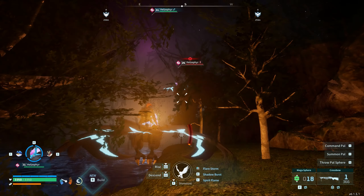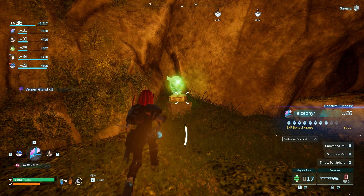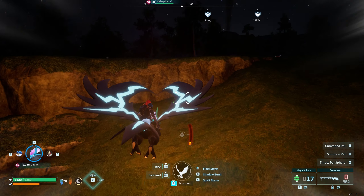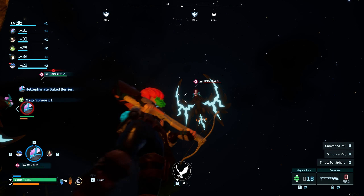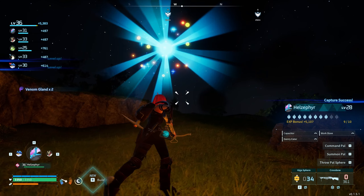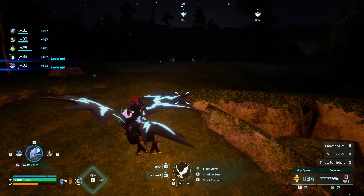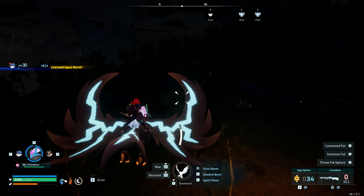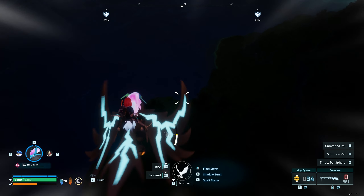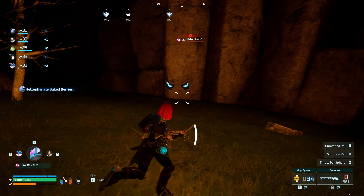Oh god, they're everywhere — and it's turned on me. I'll have to catch it. Let's see what kind of stats it has — earthquake resistant, not setting my world on fire. I'll have to go get this pal sphere. Getting really lucky with the catch rates. Capacitor, work slave, dainty eater — I really want speed on these guys, that's what I really want and I haven't been able to find one yet. There's another one stuck in a wall — will it come out or is it stuck there forever?